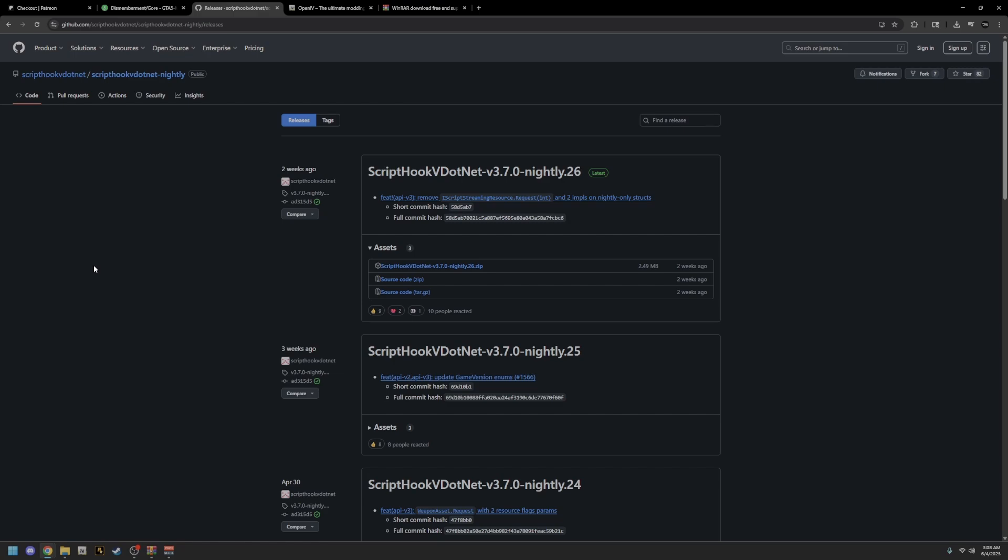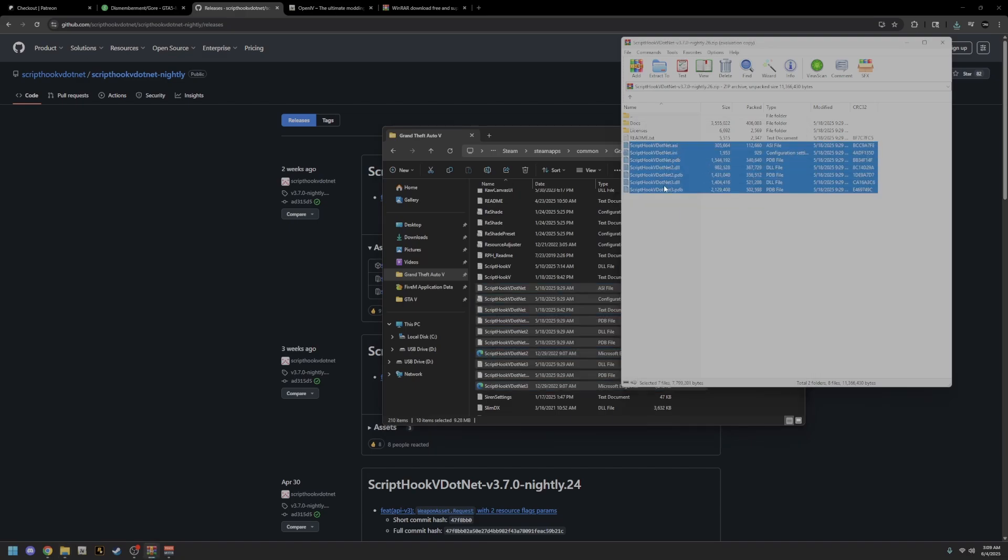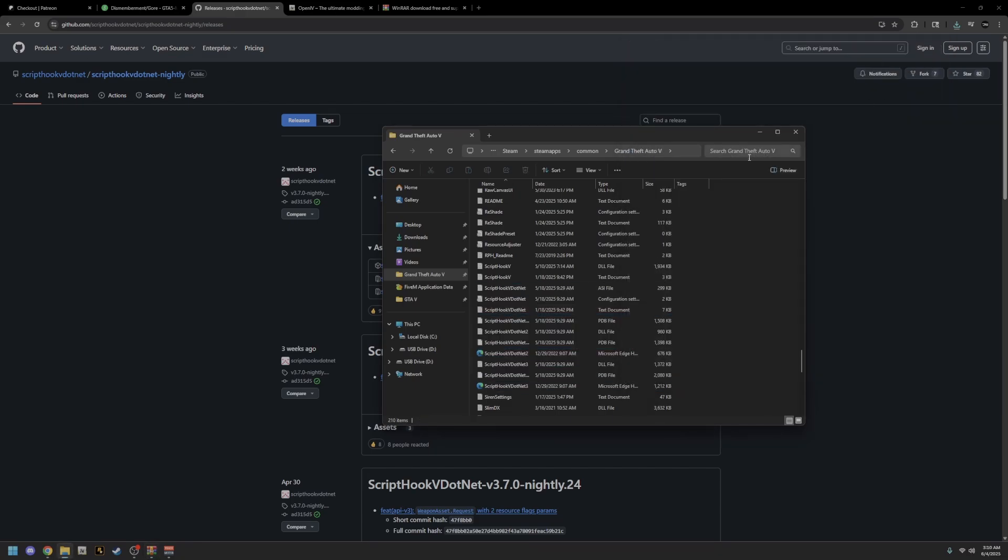The next thing you're going to need is scripthookv.net — this is the nightly version of the regular ScriptHookV. This link will be in the description. You're not going to download just any of them — you're going to download the very top one, the scripthookv.net zip file folder. Once you download it, it will pop up and when you scroll down you're going to see all the ScriptHookV files. You should also have the regular ScriptHookV — you can find that in another video. Just add these files; you don't have to worry about anything else. You need those scripthookv.net files for ViewpointV to work.